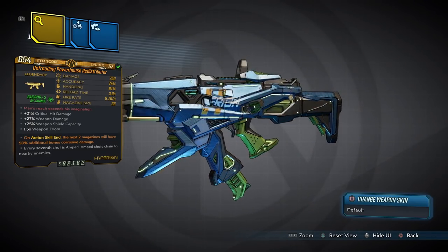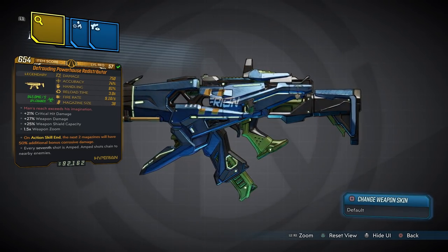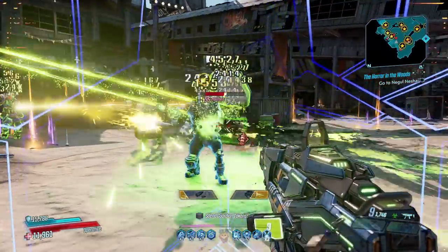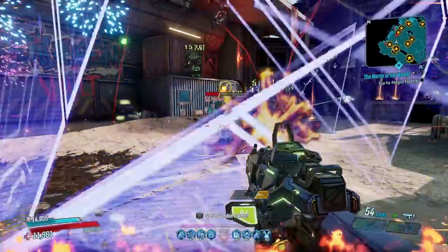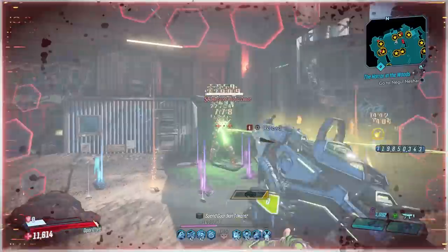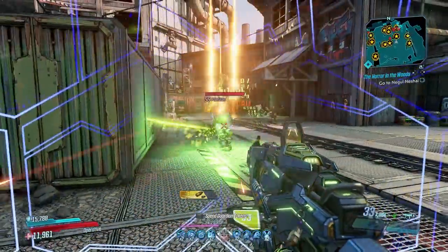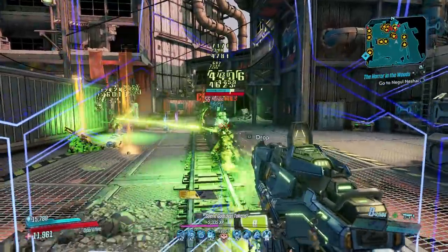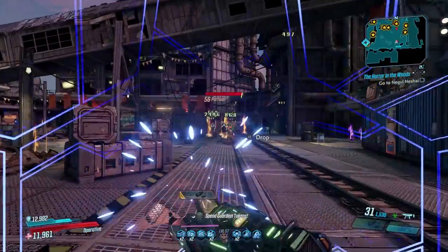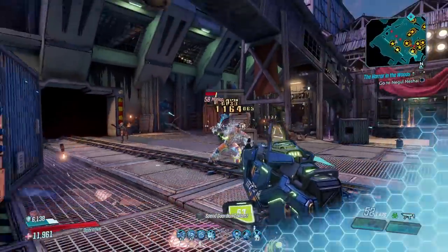The Redistributor is another gun you should get at level 57, mainly if you run Zane, although it is still good on other Vault Hunters. It can come in all elements and can only be dropped by Wotan, who you fight in the Maliwan Takedown. Its effect causes every seventh bullet to be amped and all amped bullets to chain to nearby enemies. With Zane and his barrier, however, every bullet is amped and therefore will chain, each chain dealing the same damage as a single bullet and capable of hitting multiple enemies — creating a powerhouse SMG that Zane mains couldn't live without.